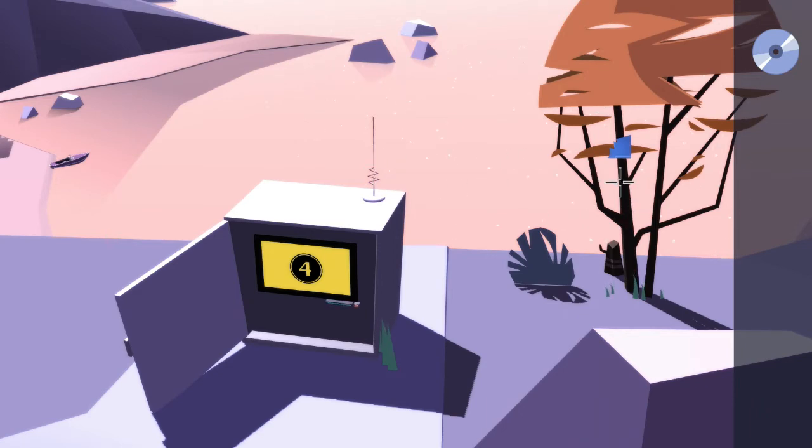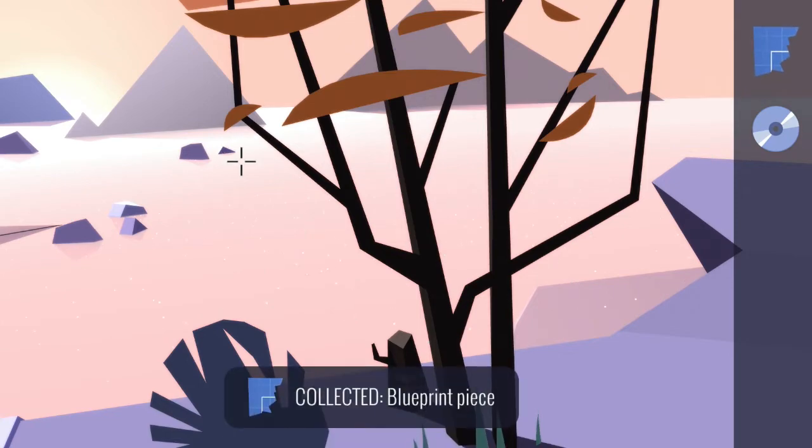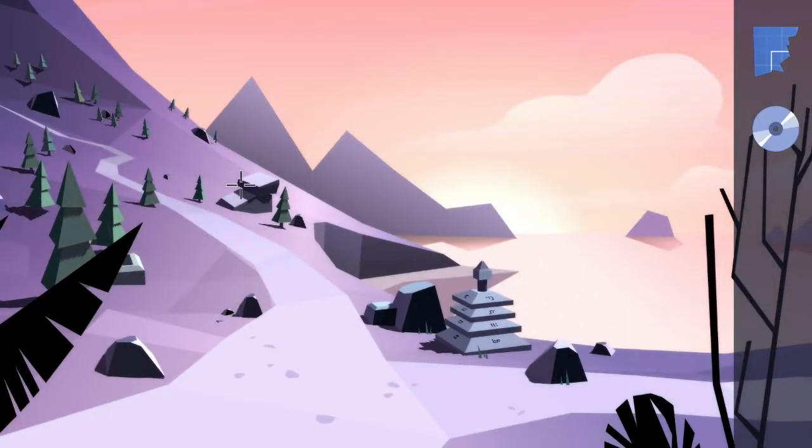Once it does, go ahead and interact with the tree on the right hand side and pick up the blueprint that is in that tree. Then exit back to where the path splits and go forward just a little bit.